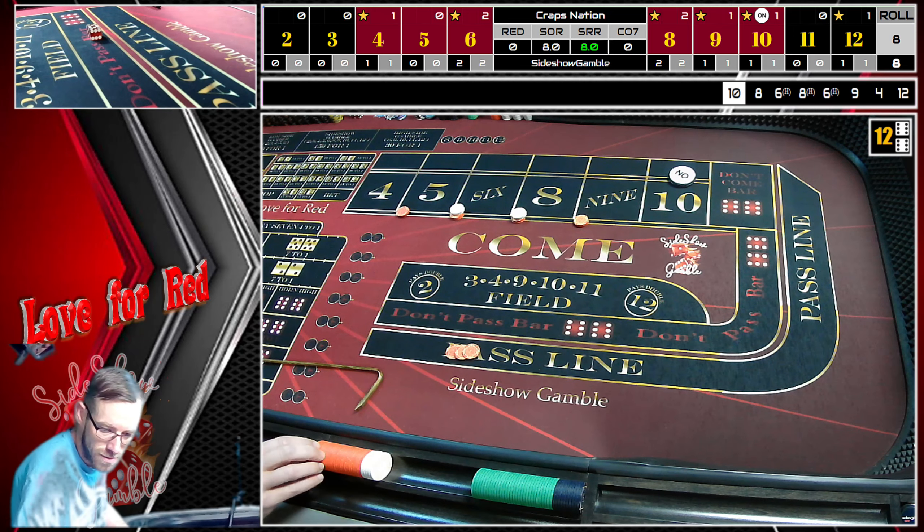It's an ace-deuce — the Shocker decided to show up. So we're going to take $8 and put it on the horn. We're on the horn. And it's a midnight train — nice! We put $4 on the twelve, which pays $60. We take the $2 back and make it a $40 horn now. We saw a horn, we bet it. Five-four, five-four.